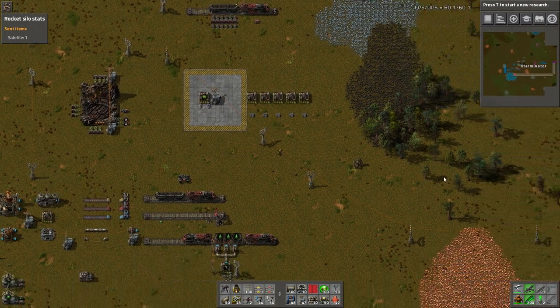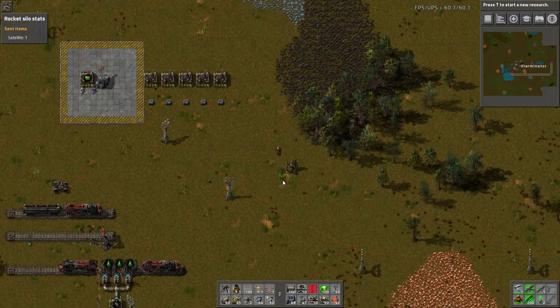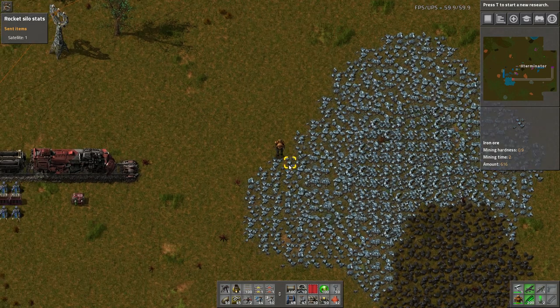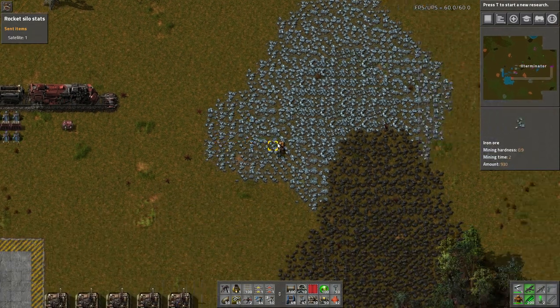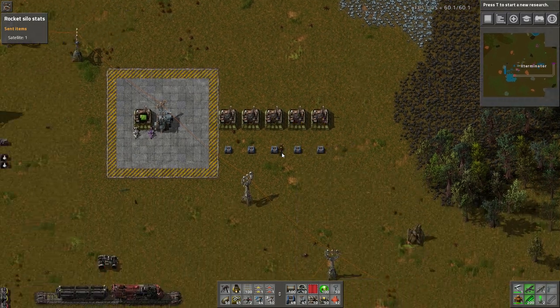When you die in multiplayer, you now leave behind a corpse with your items that slowly decay. I can't really show that here since I'm not in multiplayer, but if you die in multiplayer it leaves behind your body where you died, which stays for 15 minutes. You can go back there, open up your body, and grab all the stuff you had on you to re-equip it. It's essentially like the gravestone mod that existed previously, but now it's built in, which is super cool.